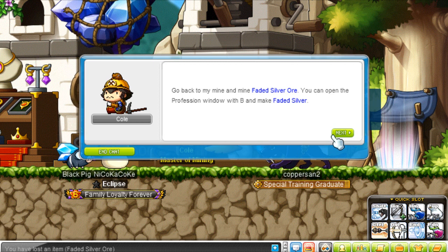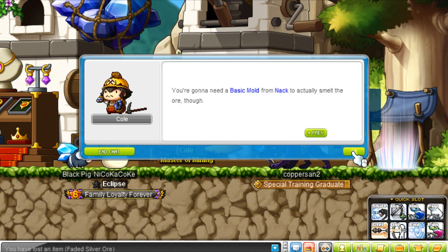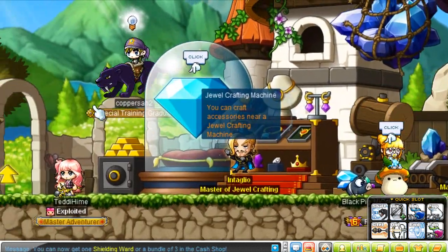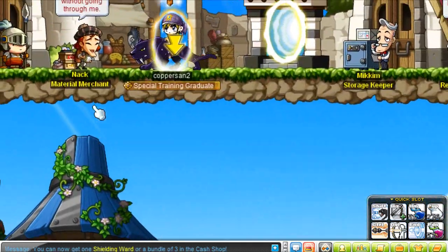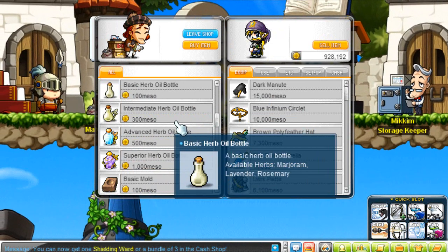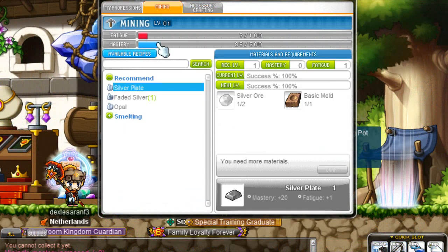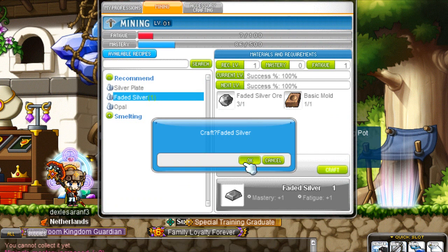It's pretty easy but you should be happy to figure it out. For plate making you need basic molds. Here you go — one faded ore.